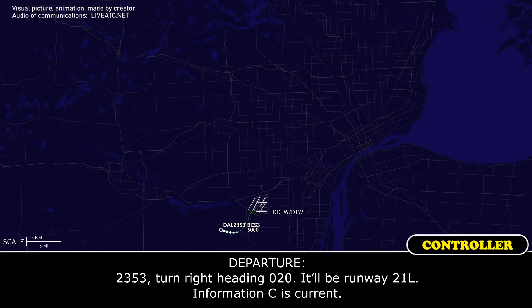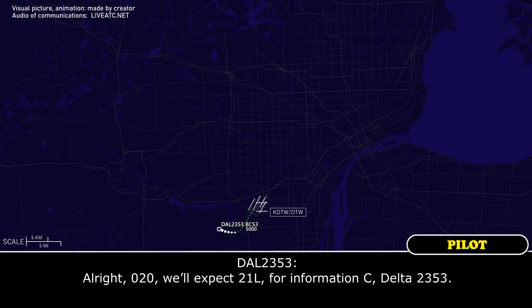Delta 2353, turn right heading 020, runway 21L, information Charlie. Alright, 020, we'll expect 21L, information Charlie, Delta 2353.